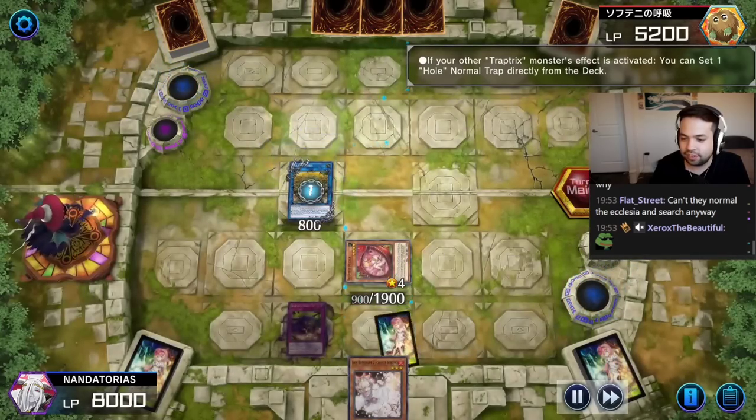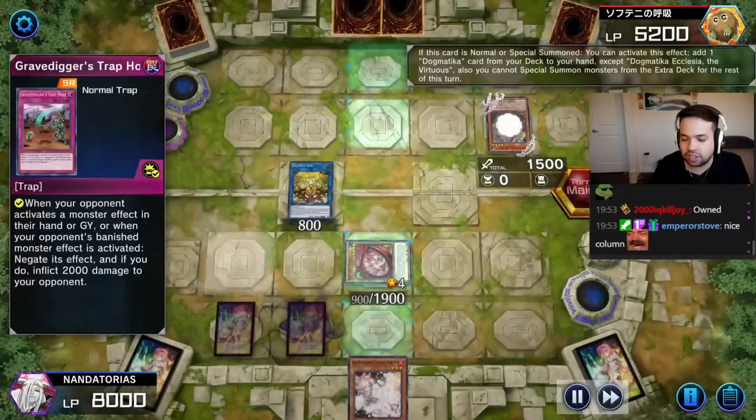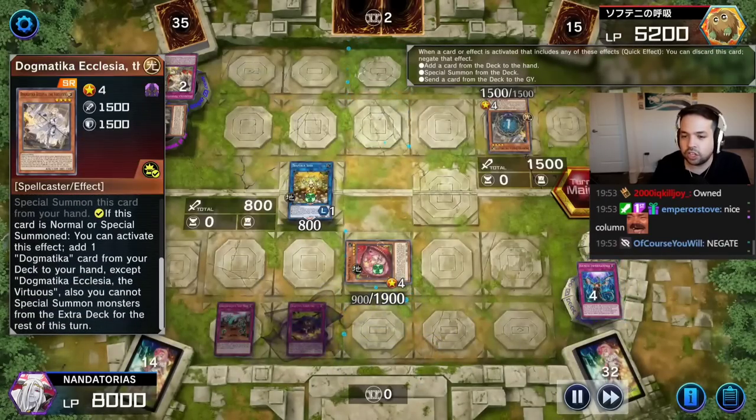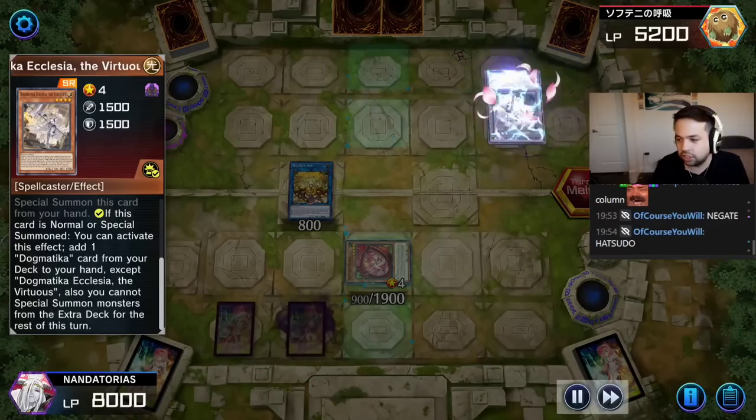Sarah effect — because a Trap Tricks monster's effect was activated, we get to set the Gravedigger's Trap Hole. Get to Ash the Ecclesia — known Ecclesia in hand as the last card. This is clean stuff. Actually clean.